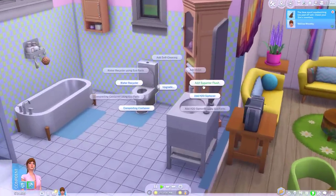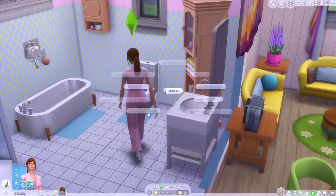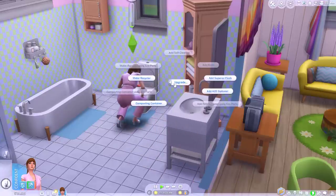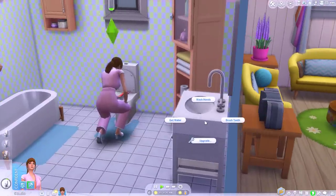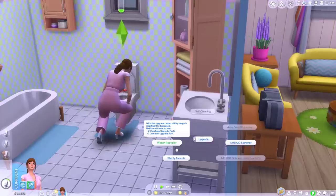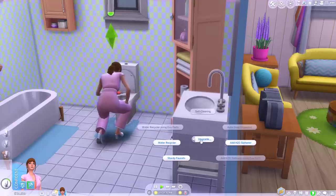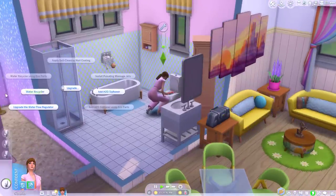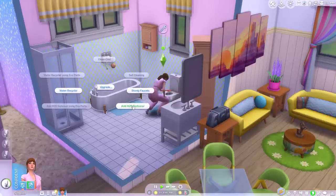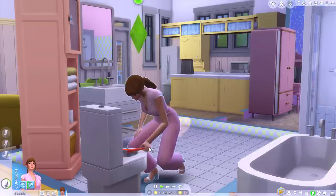We don't really need a knife block so I'm just going to scrap it. Oh look at all these options! Okay yeah, we'll add superior flush, composting container - we'll just do all of the toilet upgrades. I'm pretty sure by the time I do all this I'll get to handiness level three anyway. What can I do to the sink? Water recycler, sturdy faucets. And I think I've also unlocked a shower upgrade - a few actually. Pretty much the same stuff that I can do to all three of them, and the bath as well. Well Melissa, you better get to work if you want a throne you can be proud of.